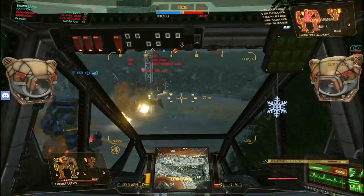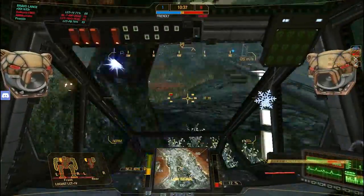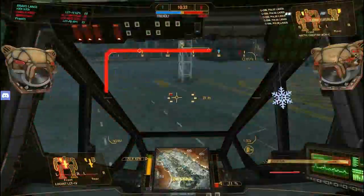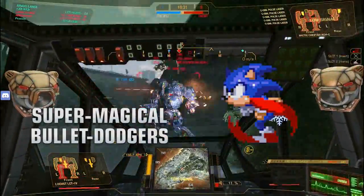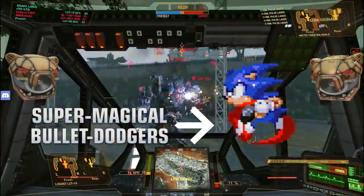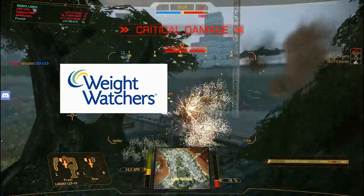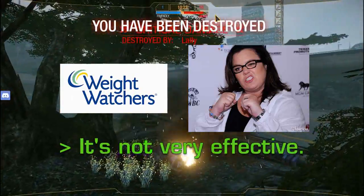With plenty of speed and maneuverability, good Locust pilots don't need its crap armor anyway. You use its low profile and magical bullet-dodging legs to not get your ass shot. If you get your legs blown off, you are useless. Keep moving.